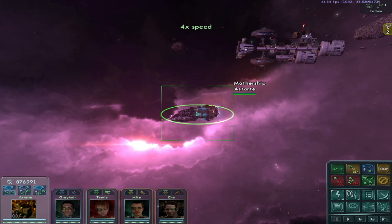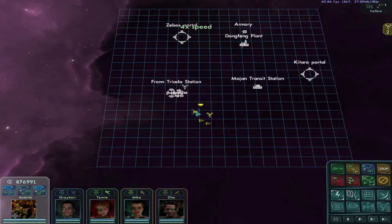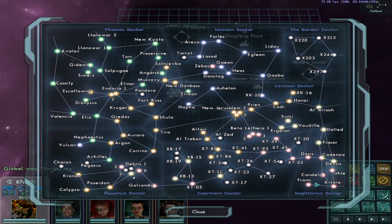And it is here: 8X, 6Y, and roughly level to the ecliptic, next to the Frond Triada Station. And this is, of course, Frond, in this lower right corner.